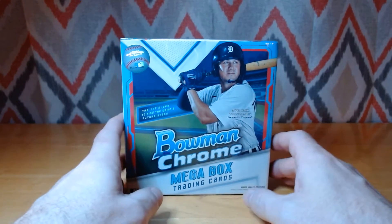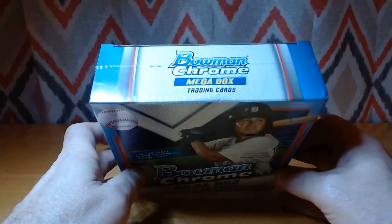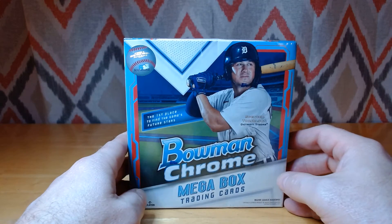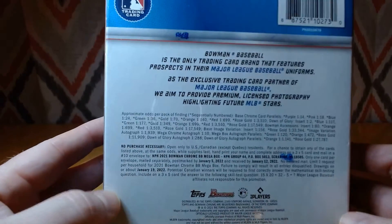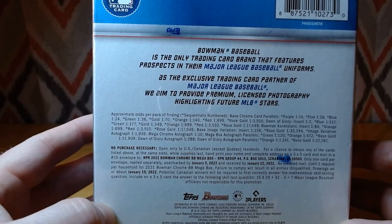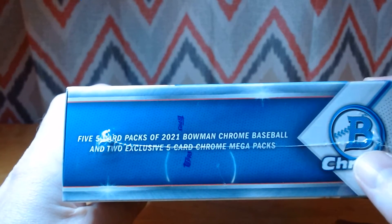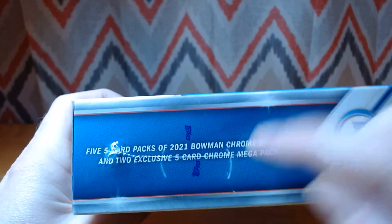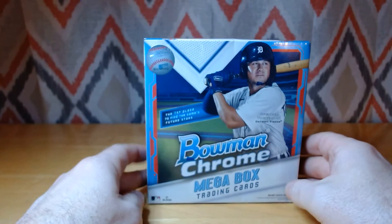Welcome back everyone to House Money Breaks. Today we're going to be looking at the 2021 Bowman Chrome Megabox. The Bowman product is very prospect heavy — this is probably my favorite product of the year. I'm very into prospects. Collecting the first Bowmans — those are kind of the hallmark or holy grail card of most rookies in the MLB. You can't get autos in these, only in the Mojo format. You have five five-card packs of regular Chrome products, and then two exclusive five-card Chrome Mojo Megapacks, which will contain your first Bowmans, along with any autos or color cards.